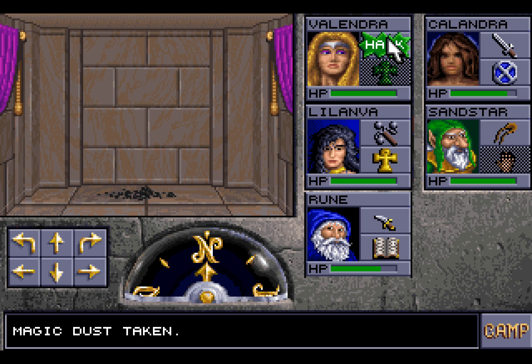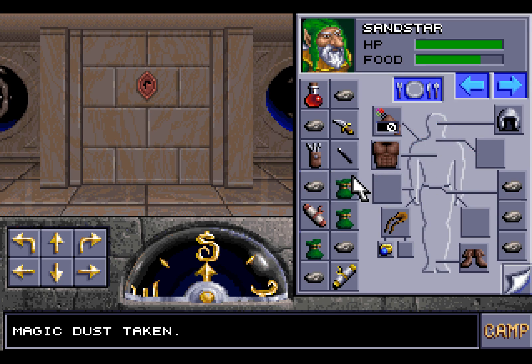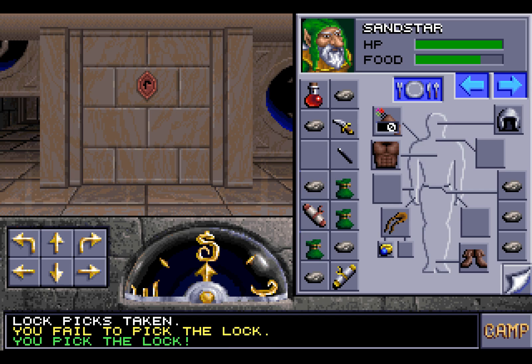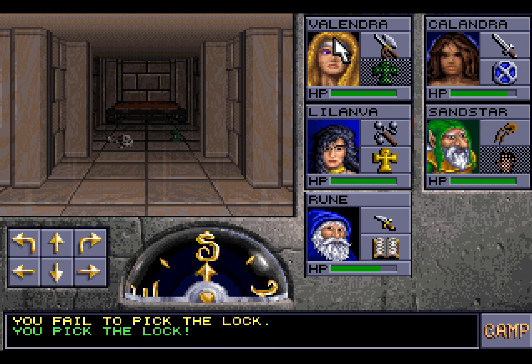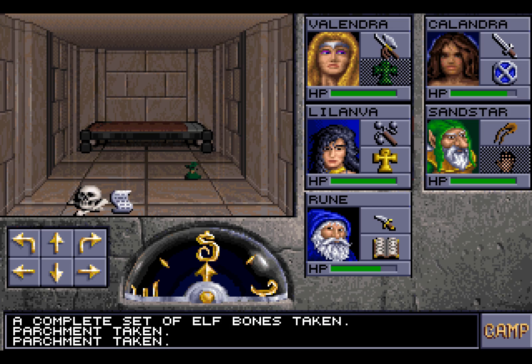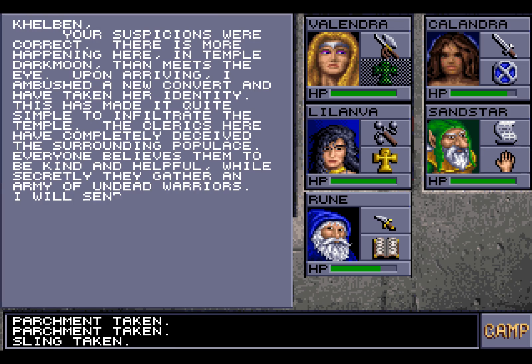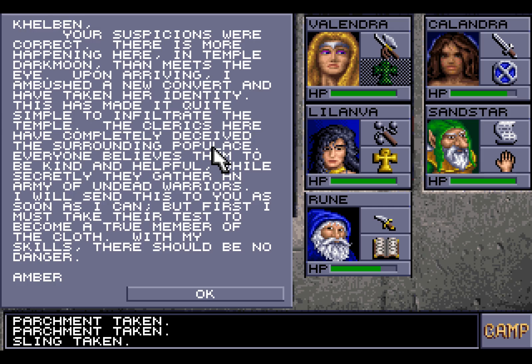Let us look around more. Nothing here — no hidden switches or anything else. There is another door we can unlock. A complete set of elf bones — that tells me this person can probably be resurrected. Let me give this a quick read. Kelben, your suspicions were correct. There is more happening here in Temple Darkmoon than meets the eye.